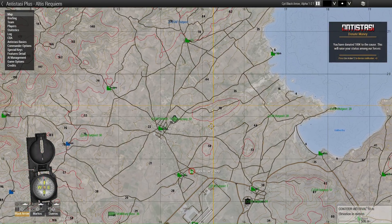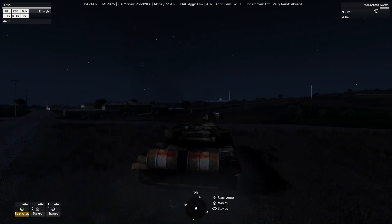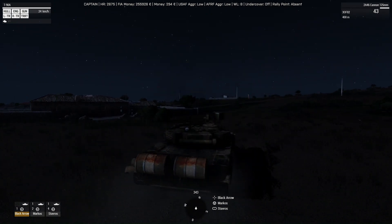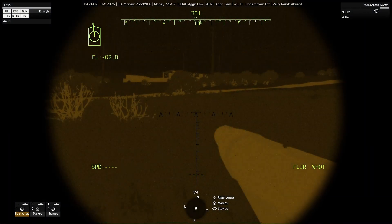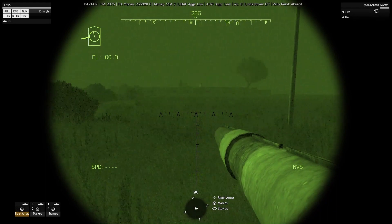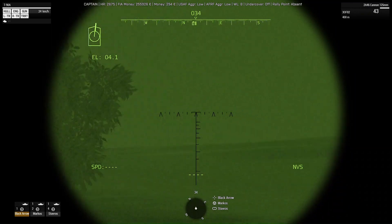I am taking this T-90 tank to an outpost up north so that we can capture it from the Americans. The tank is a very big and important resource in this game mode and in Arma in general, because a lot of troops are scared of a tank and there's not much they can do unless they have RPGs or anti-tank weapons. The tank is not invulnerable — this is a realistic tank and can be destroyed by one infantryman with an RPG or anti-tank missile.